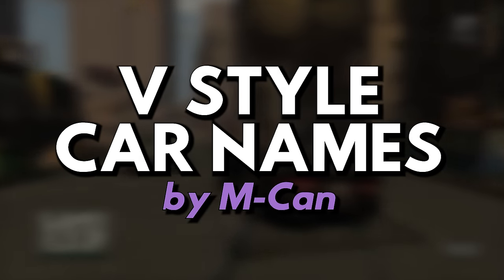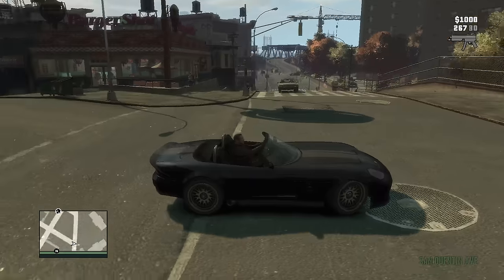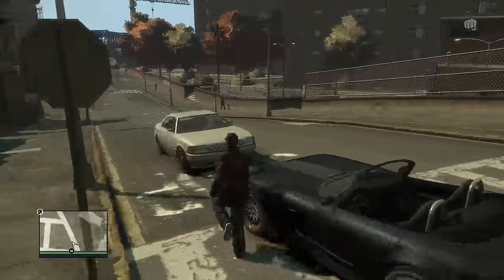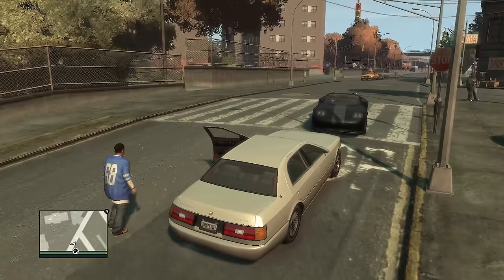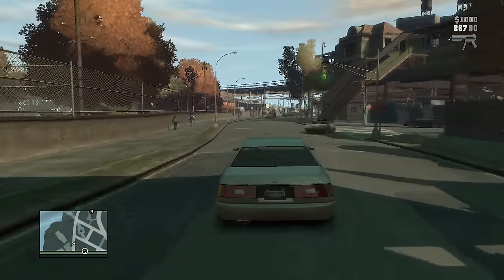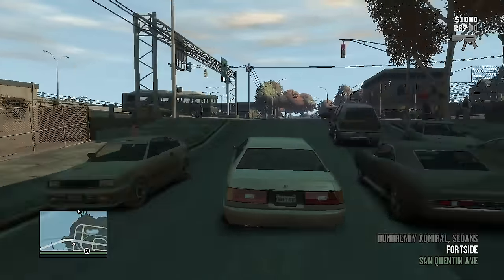Bonus mod number two: GTA 4 5 Style Car Names by Emcan. This mod alters how vehicle names appear on the HUD. In GTA 4, vehicle names appear with just their model name — like the Comet, Banshee, or Sultan. With this mod, you get a display of vehicle names with their make, model, and vehicle type, exactly how GTA 5 does it — including boats, trucks, and helicopters. However, it conflicts with the EFLC content mods I have installed, since it only works for GTA 4's base game vehicles.